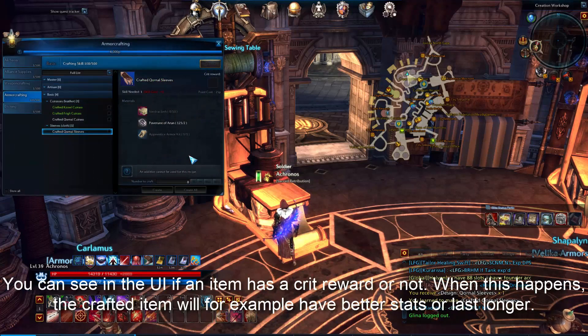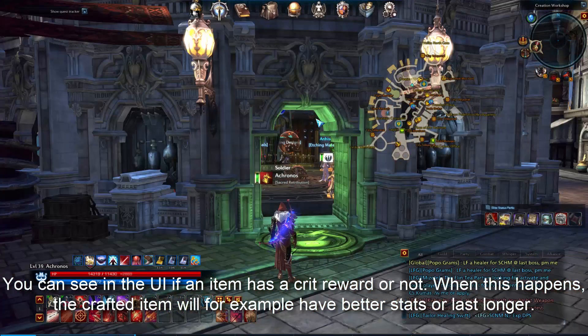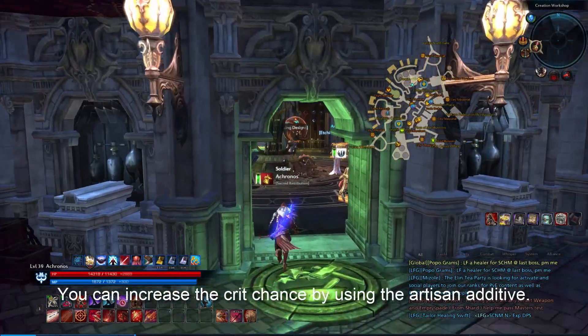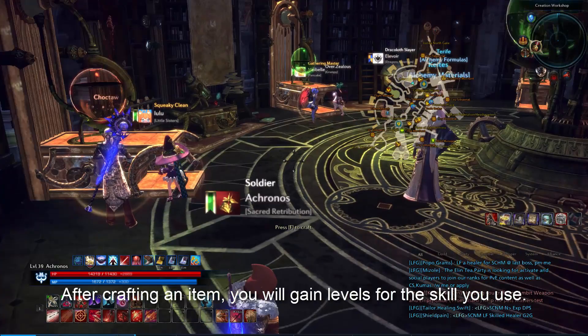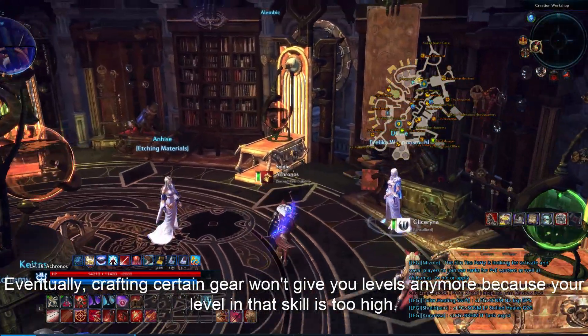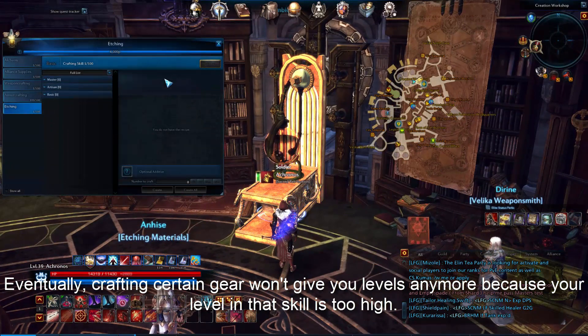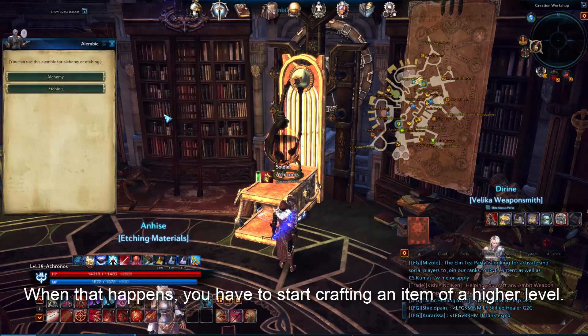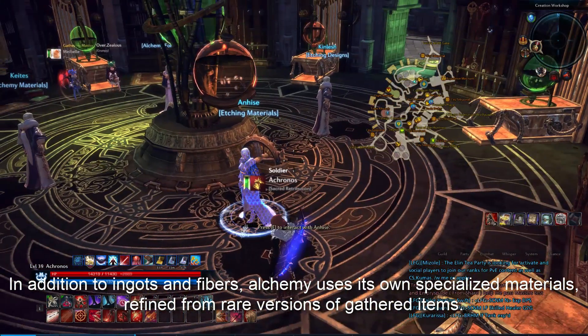Crafting an item will cost a certain amount of points out of a total of 4,000. Some crafted items can crit — you can see in the UI if an item has a crit reward or not. When this happens, the crafted item will, for example, have better stats or last longer. You can increase crit chance by using the Artisan additive. After crafting an item, you will gain levels for the skill you used. Eventually, crafting certain gear won't give you levels anymore because your level in that skill is too high, and you'll have to start crafting an item of a higher level.